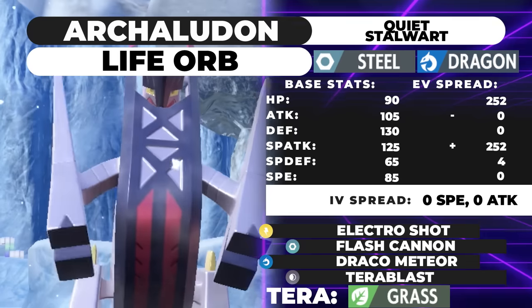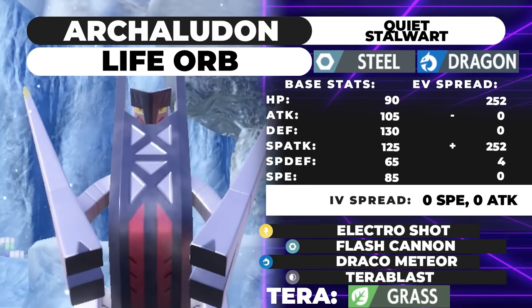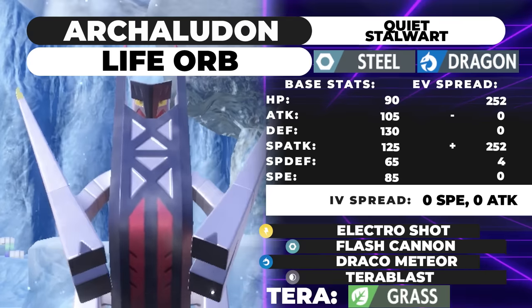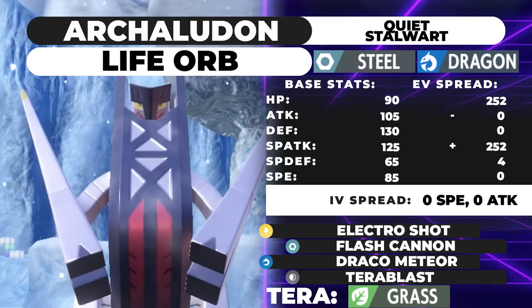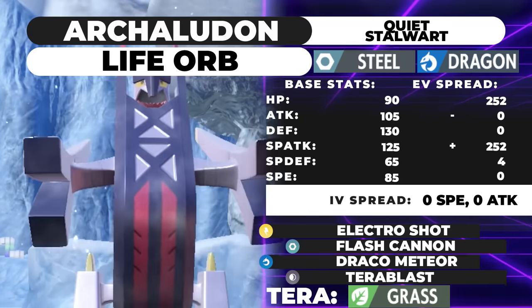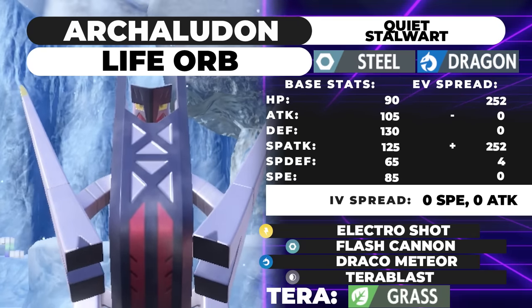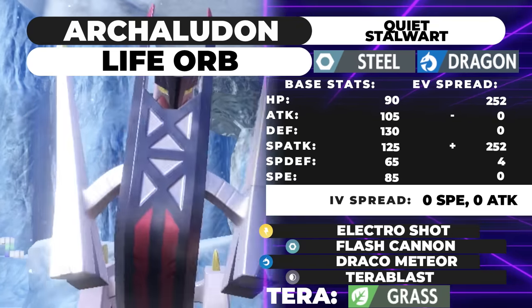For the Trick Room set, we're running max HP, max Special Attack, 4 Special Defense, Quiet nature, zero Speed IVs, with a Life Orb. The ability is Stalwart, and the moveset is Electro Shot, Flash Cannon, Draco Meteor, and Terra Blast. You could swap Terra Blast out for any other coverage like Dark Pulse — I just think Terra Blast is a pretty cool option for defeating opposing Tera types.